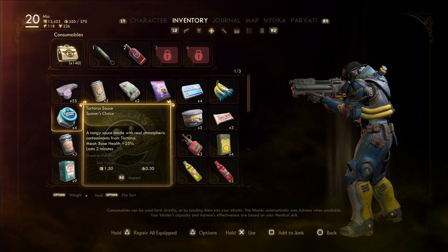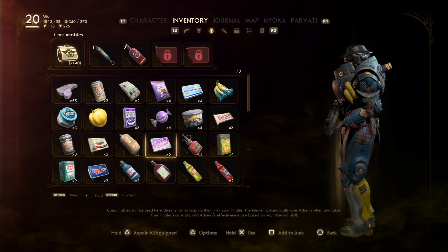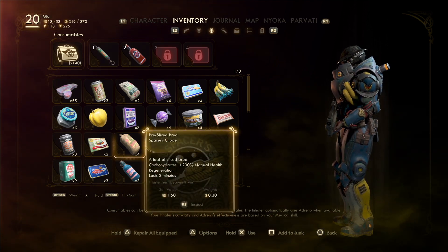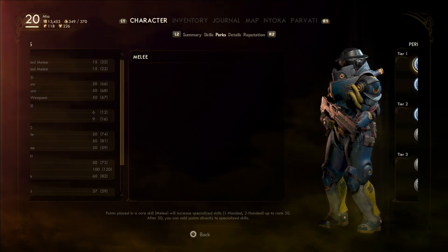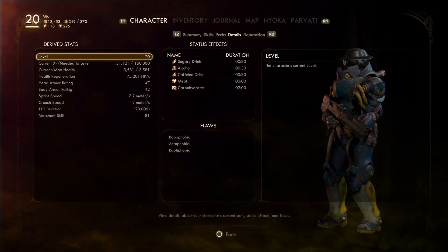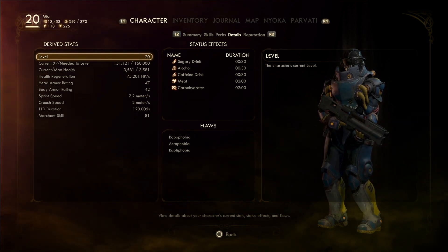If you check your character stats you will see that you are under the bonus effects of these items. Some of them are not bonuses, like the alcohol, but just consume all five and that should be it. Very easy, very simple trophy to get, and here you are - you can see all five items are there under the stats.